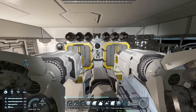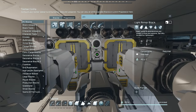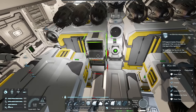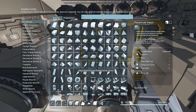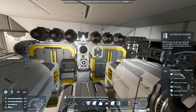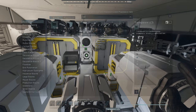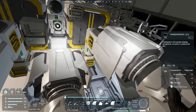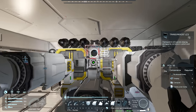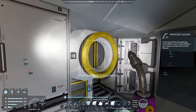This ship is looking pretty good — everything is welded. There are just a couple of PAM-specific things to add. First: a programmable block — I'll stick one right there. Then we need a sensor; it needs to be pointing in the direction we're going to be drilling, so I'll stick it up there. Finally we're going to need an LCD, mostly for ease of use — I'll stick it right here. It just needs to be visible by the camera. Let me weld all this up and we'll get going.